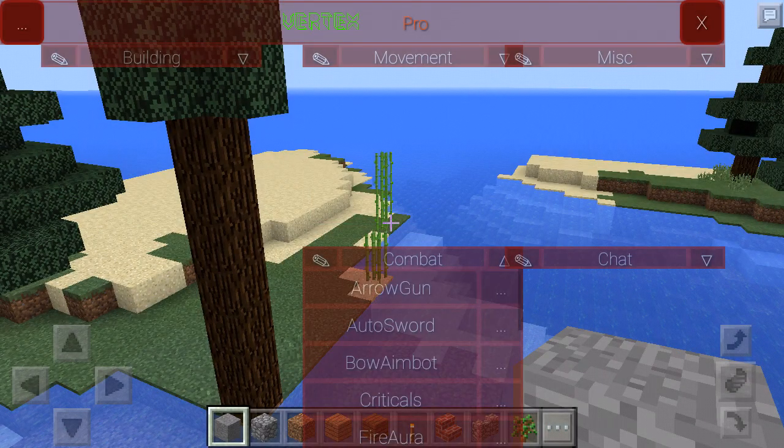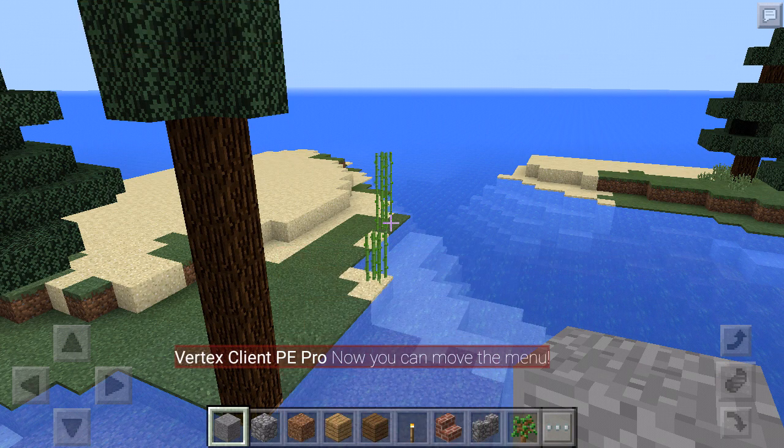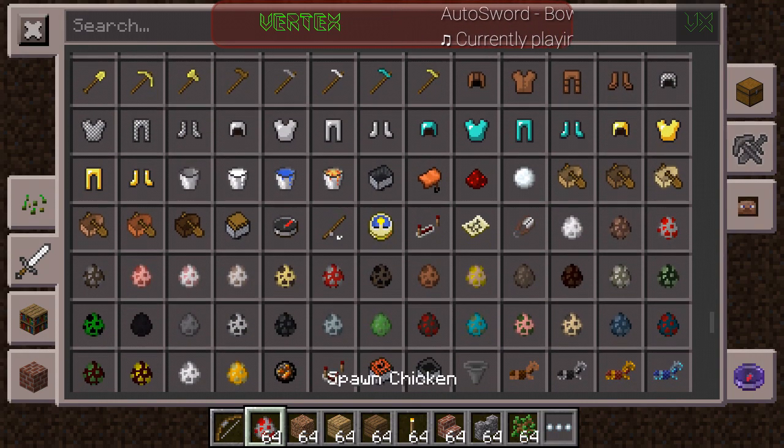The best stuff about this mod is the combat section, which has bow aimbot, autosword, and similar features. There's also killer aura, TP, and regen. Everything is pretty much the same, but the bow aimbot — I really want to try it.